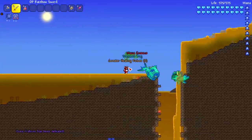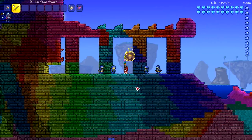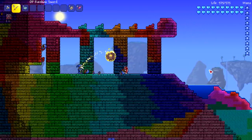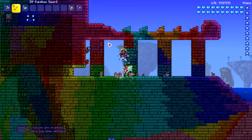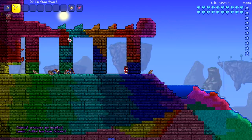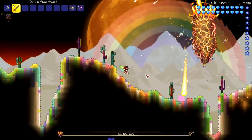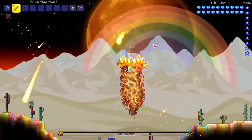We are at Calamity's beautiful and scenic PP Ocean to fight Duke Fishron. I'm pretty sure you can fight Duke Fishron here. I always hate killing the Lunatic Cultist because I don't like the pillars spawning in, but maybe if we kill him fast enough the pillars won't summon. We killed him — I don't think the pillars are summoning. Oh, I lied, they're still summoning, I wasn't paying attention.